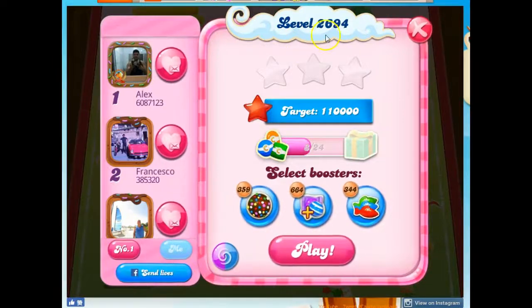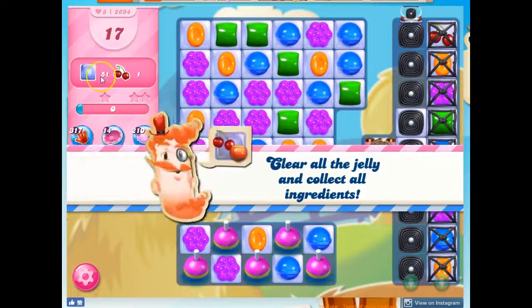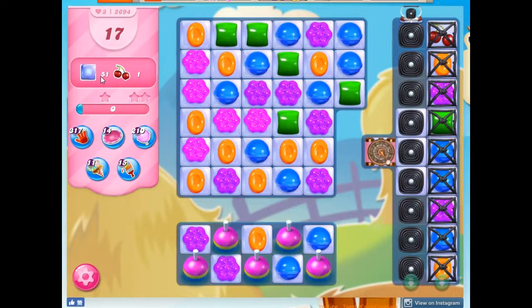Hi friends, this is Susie, your Candy Crush Guru, here to help you solve the puzzle of level 2694, where we have 17 moves to clear out 51 jelly and collect one ingredient.